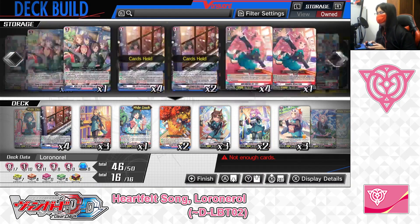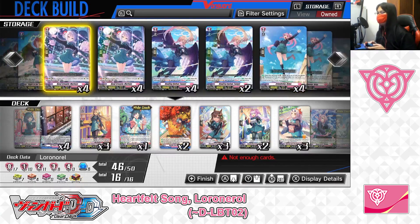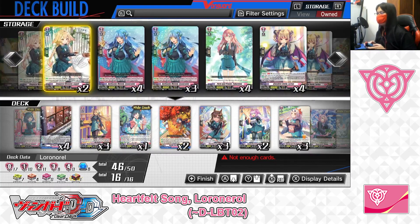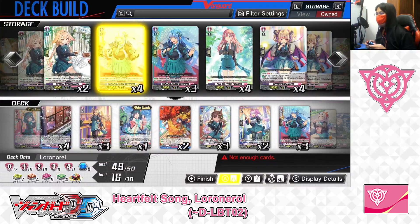And next up, we're putting in the Grade 2, Authentic Melody, Esmeralda. Skill — Auto as a rear guard: when this unit attacks, if Mad Red Runway was sung this turn, this unit gets plus 10,000 power until end of battle. For Authentic Melody Esmeralda, when your rear guard Esmeralda attacks and you've managed to sing the Mad Red Runway song order that turn, your Esmeralda can turn into a potential 18,000-power attacker from the front row. We're putting 4 into the deck.